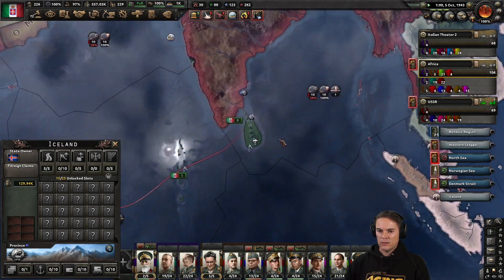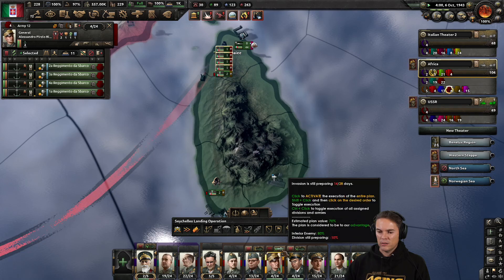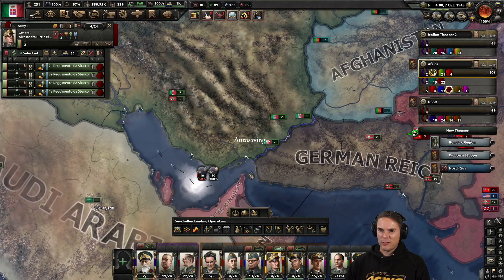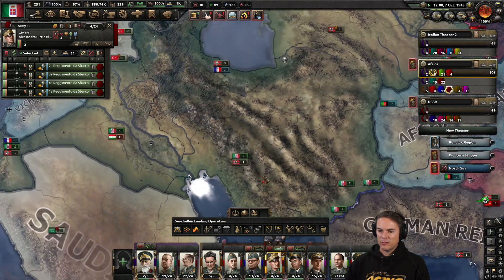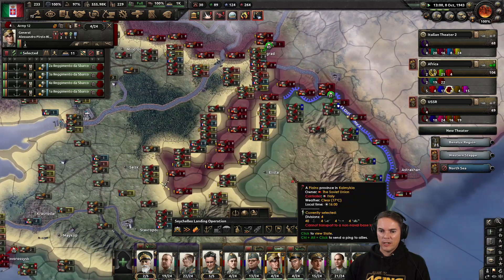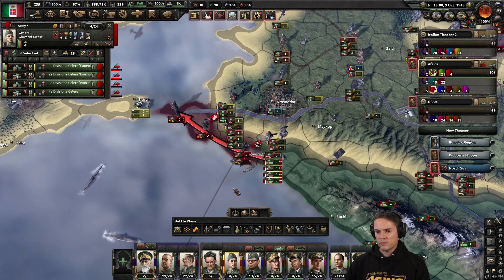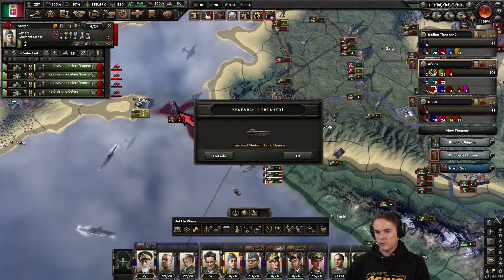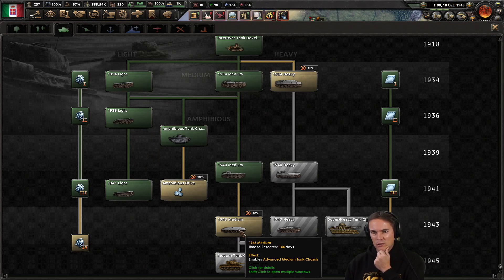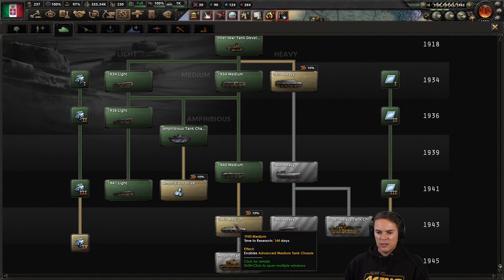How are we getting on over here? My marines can probably just go as soon as they're ready - I'm going to tick it because I don't think there's going to be any resistance there. Not sure about the South African thing, have to consider that. We've got the nice new improved medium tank chassis - should we go straight into this before we recreate a better one? 90 XP, 144 days. Set it off.